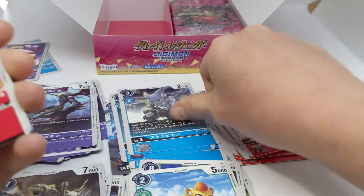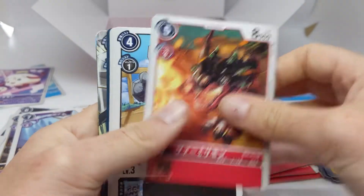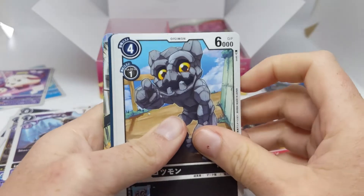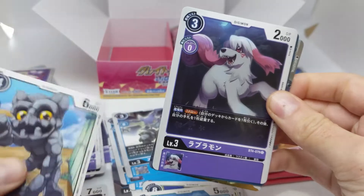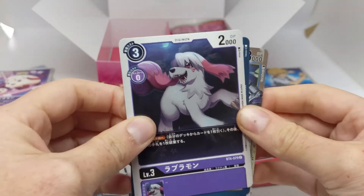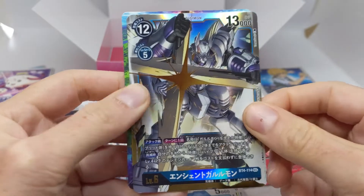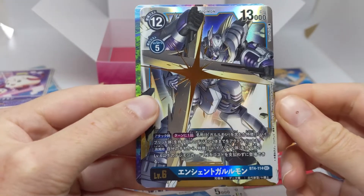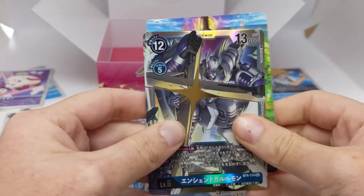Compared with Magic the Gathering cards, I just feel like they were surprisingly soft — even though I played Magic the Gathering for years. Going from touching these cards to touching Magic the Gathering cards was surprisingly thin and surprisingly soft. And then we have Ancient Garuramon, who I opened in the first box. So no Ancient Greymon, but now I have two Ancient Garuramon.